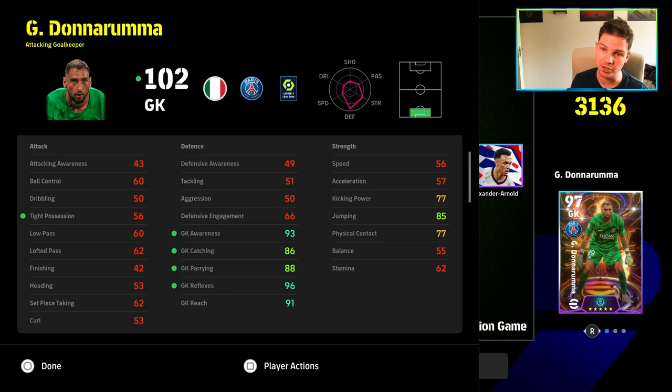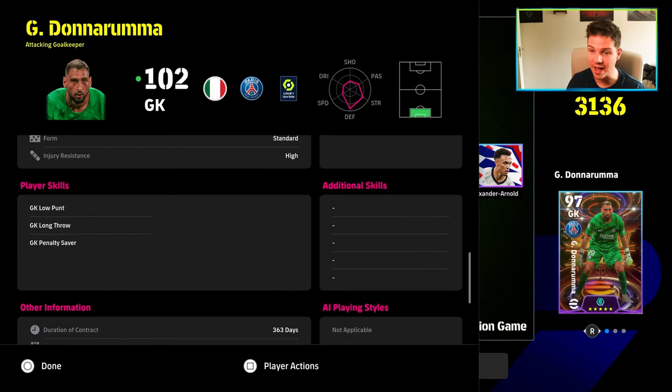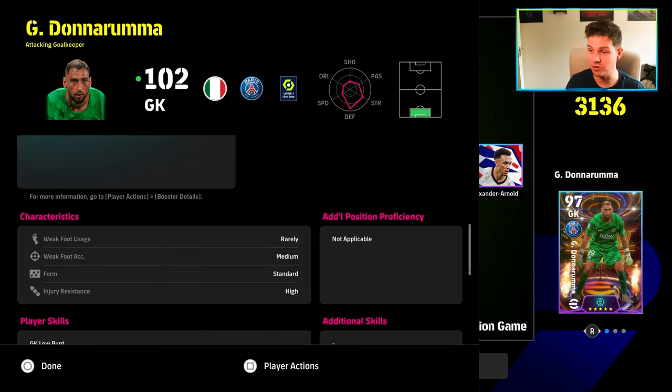Next up we have Donnarumma. Not going to spend too much time on him. Goalkeepers at the moment need a big overhaul — they can pull off some amazing saves or they can parry it straight out to your opponent and drive you mad. He has 93 awareness, 96 reflexes, and 85 jumping. Even though he's a tall goalkeeper, you might as well get his jumping up to 85. His reach at 91 is big, and he compares with the big-time Schmeichel, Cech, Oliver Kahn, Neuer. He's got every player skill you could possibly want, but he doesn't have any special showtime skill — no showtime saves or long-range saves.